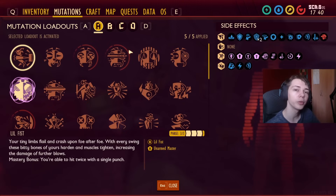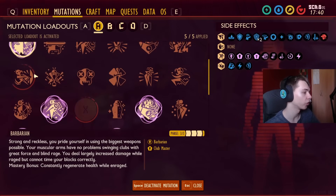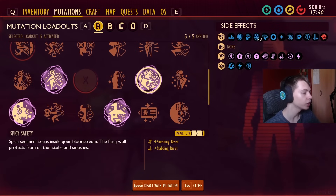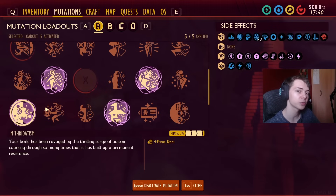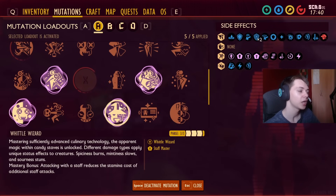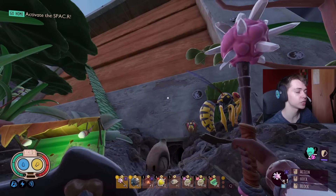It's also important — what mutations are we running? We have Barbarian, which is going to increase the power of the Club, our main weapon here. We have Cardio Fan for Stamina Recovery. We have Spicy Safety and Mithridatism to increase our resistance to poison and the stabbing attacks dealt by the enemies in the fight. And then we have Whittle Wizard, which is going to be used to take out the adds with the Spicy Staff.